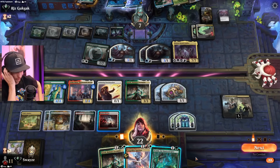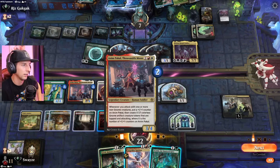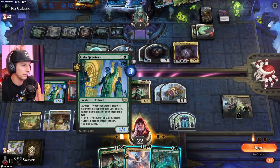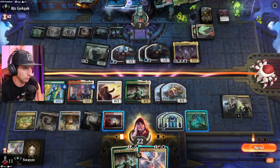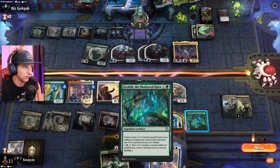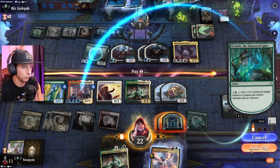We might not be able to do this twice. What's better — going with this first or playing this twice? This gives two counters, going to five, then six. Yeah, this is probably better for the long game. Let's give counters — and this has trample, which is great.